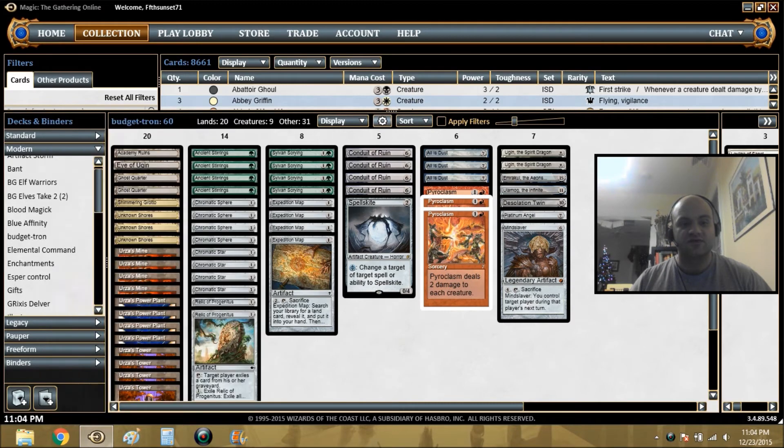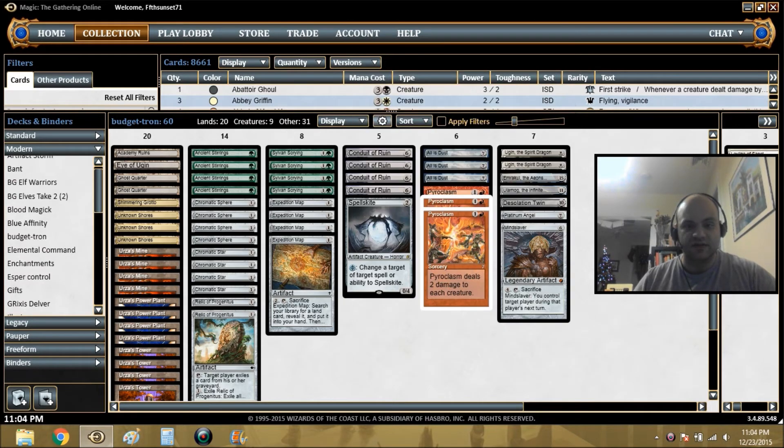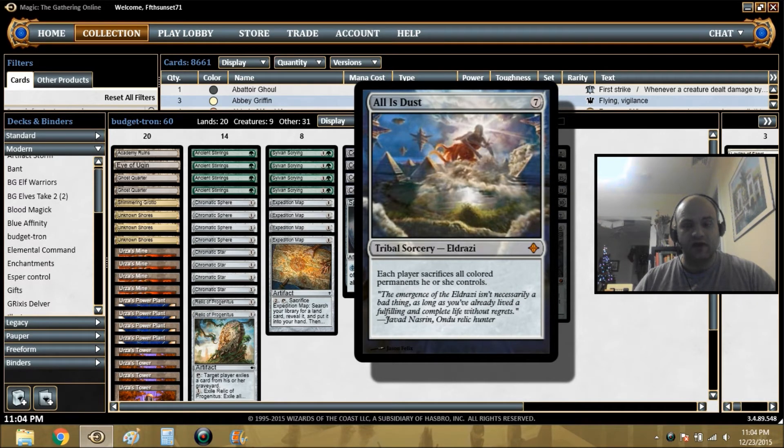The Grotto and Shores are there instead of Grove of the Burnwillows. All is Dust is doing the same job as Oblivion Stone, and I'm not all that convinced Oblivion Stone is better. You generally don't want to cast Oblivion Stone unless you're going to activate it in the same turn, because then you risk losing it and your opponent knows what's up and plays around it. All is Dust is much harder to play around, and because it only hits colored permanents, you can cast it with an Eldrazi in play and it doesn't affect you at all. I think it's a matter of taste, but in my opinion this is an improvement.